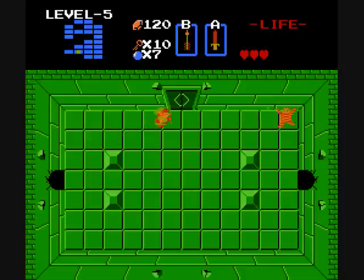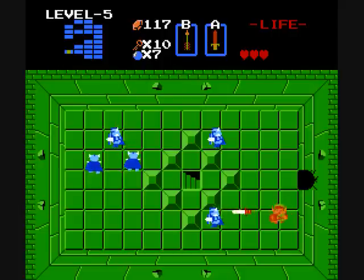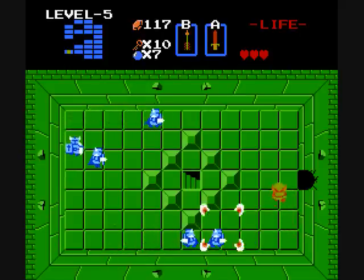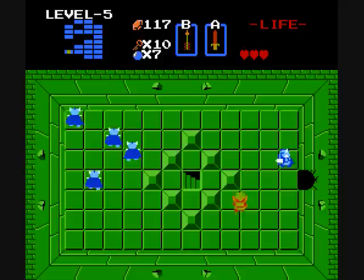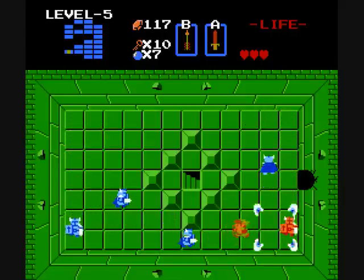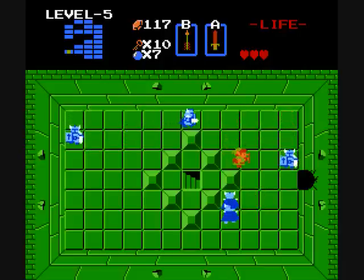Things are about to get a lot harder. It is, quite unfortunately, time for blue Darknuts. These things are worrisome even in a non-minimalist run. They take eight hits from the normal sword to kill, and they do two hearts worth of damage by walking into you. These are also the ones I was spamming in the third dungeon of my custom quest on Zelda Classic — so yeah, I'm sorry about that. I really don't know what I was thinking at the time.